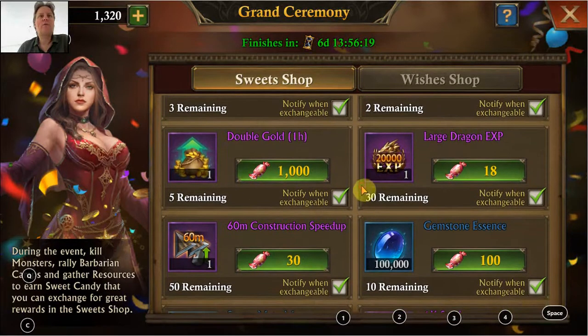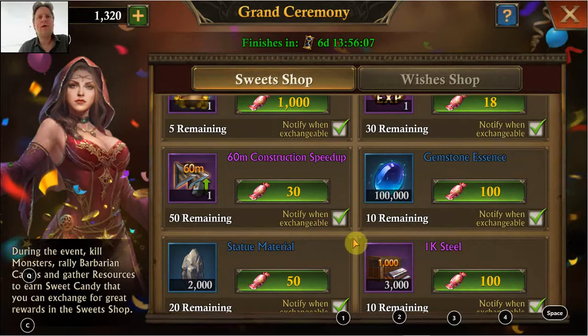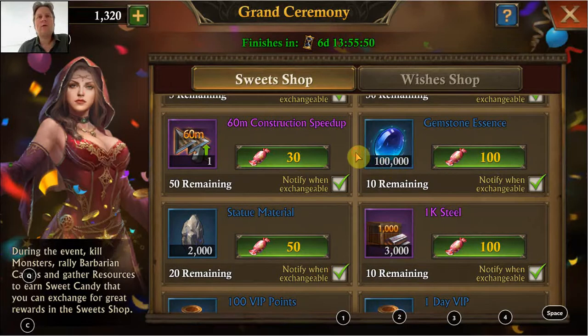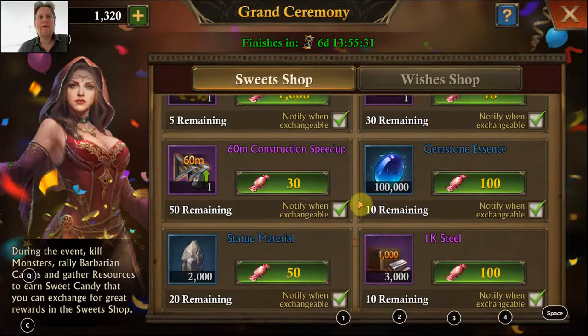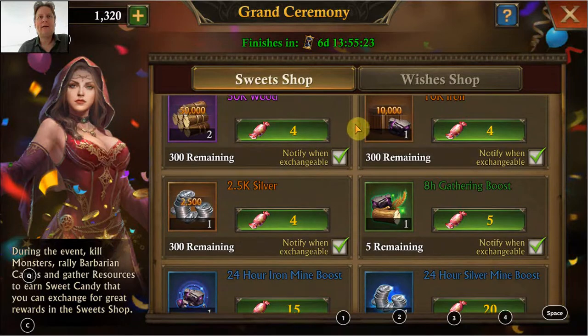Let's first look at the shops. A few editions ago of this event the free shop was still quite nice, but already last time it was not so interesting, and now it has not improved, let's put it like that. The most interesting things you can get are RMI ice, the gemstone essence, and statue material. At this moment I have a lot of gemstone essence, and statue material I don't have a lot at all, but 2,000 times 20 is not going to make a huge difference unfortunately. For the rest, there's a little bit of speedups and I'm probably going to be able to grab everything I want, but there's not really that much that I want.